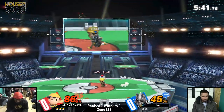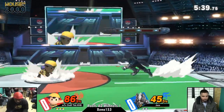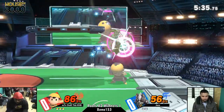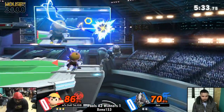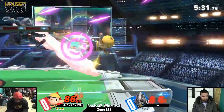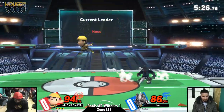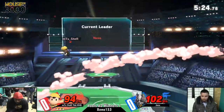With Ness at low percent, if you get a short hop fair, you combo into double jump cancel magnet and get even more. He was going to get a jab lock in there but that's fine. Offstage — I thought he was going to PK Thunder 2 offstage to get the kill, but it's still fine anyway.